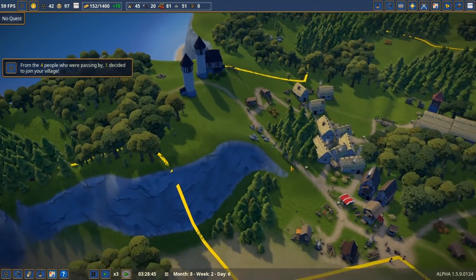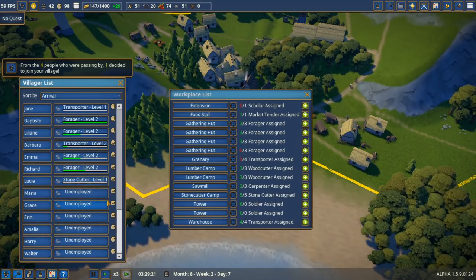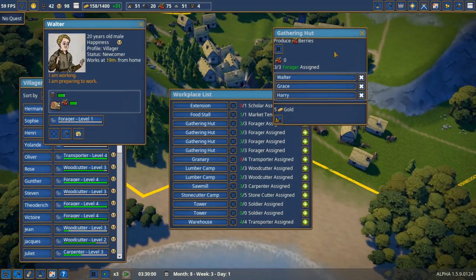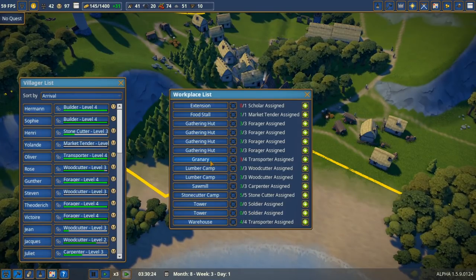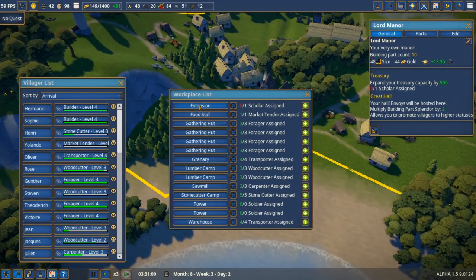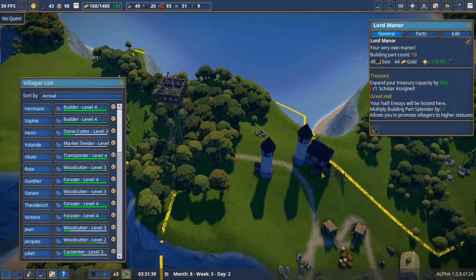Another person is joining us — excellent! Now I can build a wooden fence to really make it look like a military base. We have no planks — they're all going towards construction and home upgrades — so we should build another sawmill. Let's first max out our current jobs, increase the amount of gatherers, and keep food up. We have an extension that multiplies building splendor by two — let me hire somebody for that.